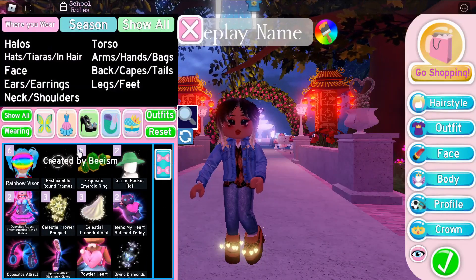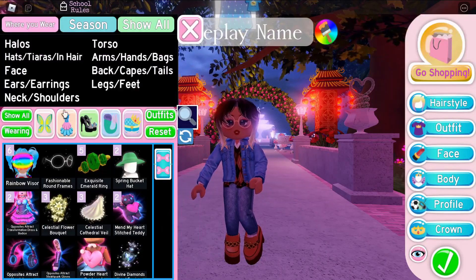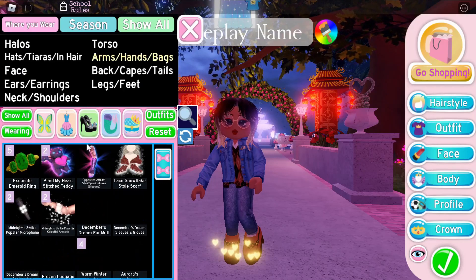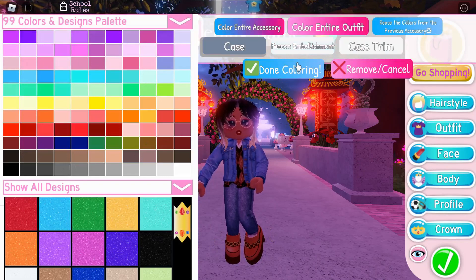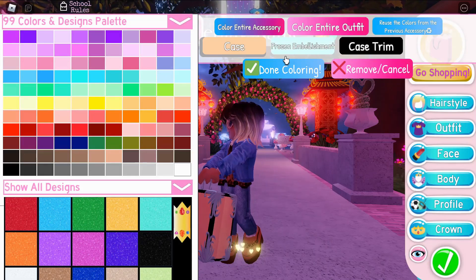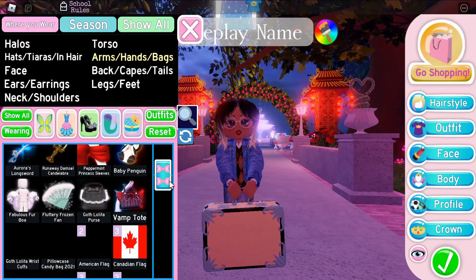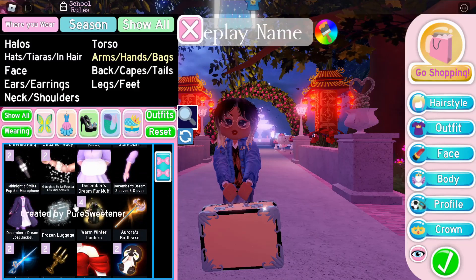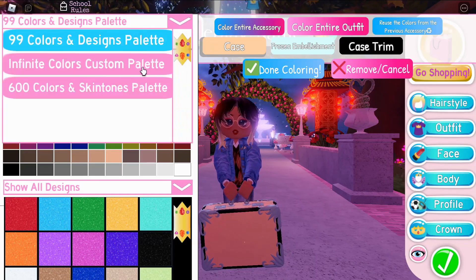If we go over to accessories now, we can wear the fashionable brown frames — I'm so glad I have those. What else can I get on? Maybe like an arm accessory or a bag or something. Frozen luggage — if I get it on in brown, oh that looks cool, I like that! Actually wait, I want to change the color of the suitcase to make it a bit darker.